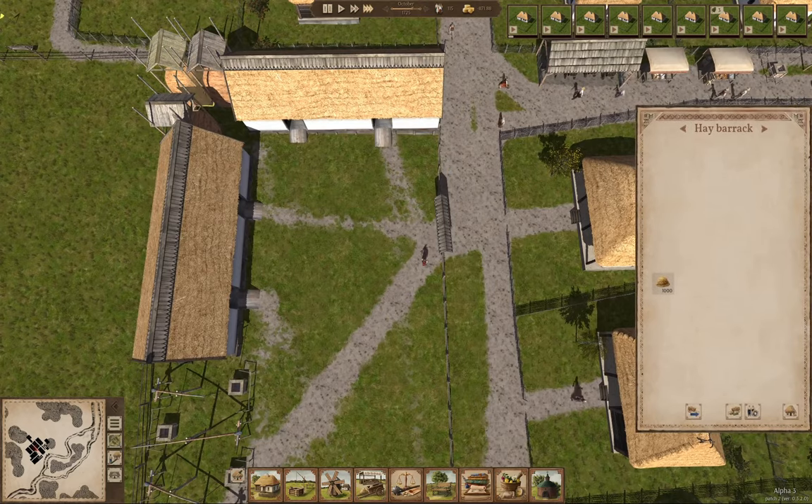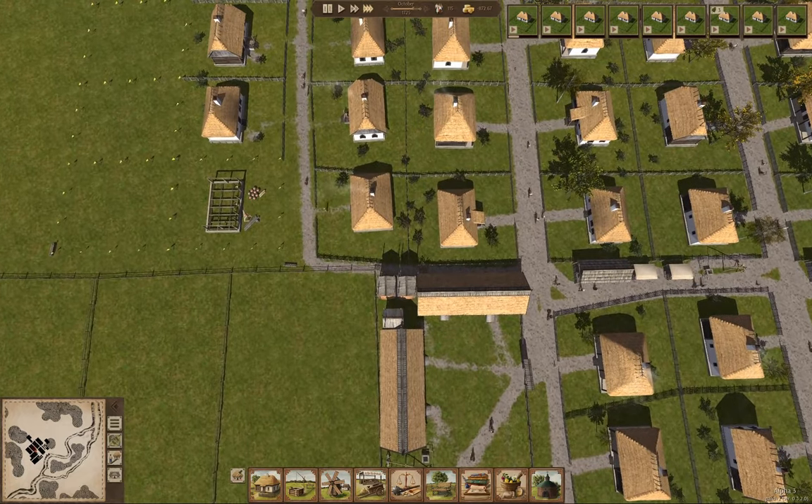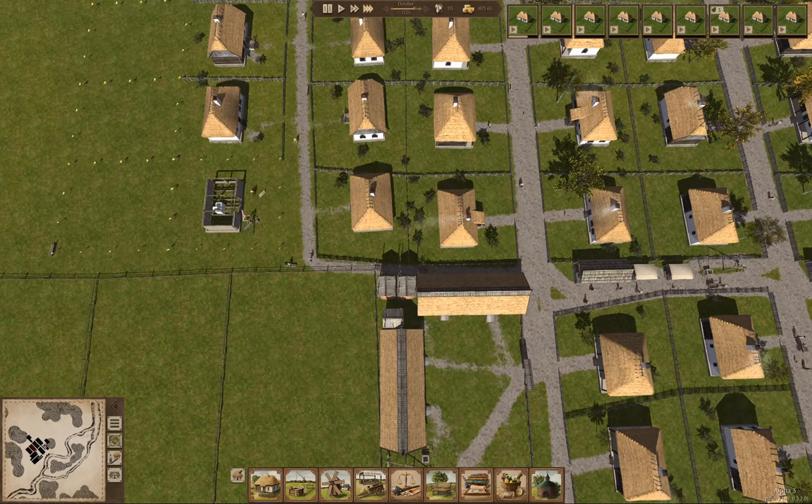We have hay barracks here, so far so good. We've got another house going up. We need a trade representative to show up, and that will allow us to potentially trade for something useful.